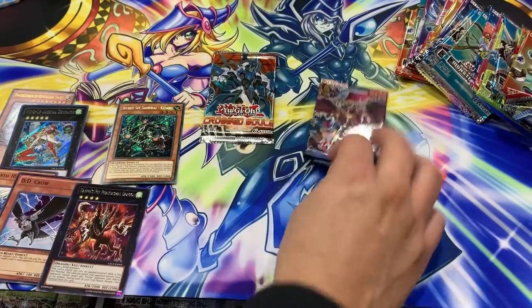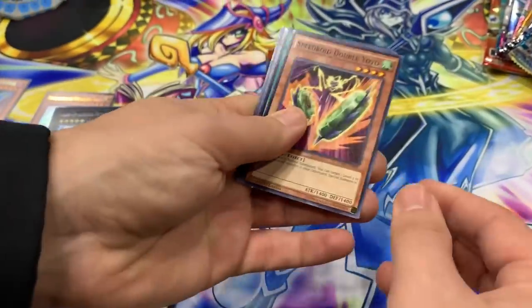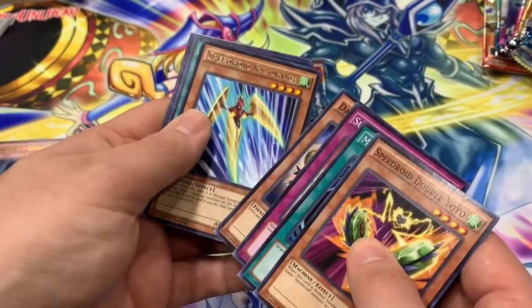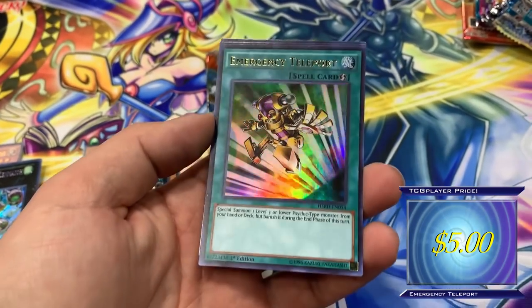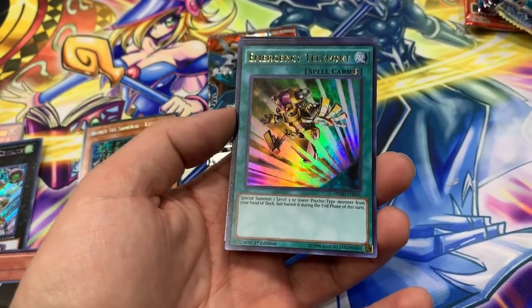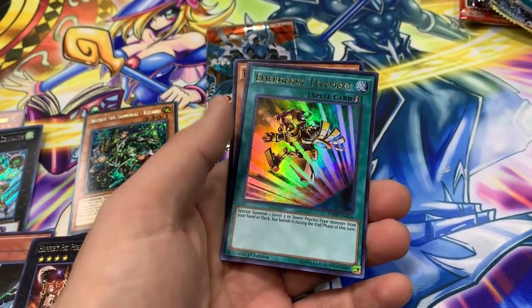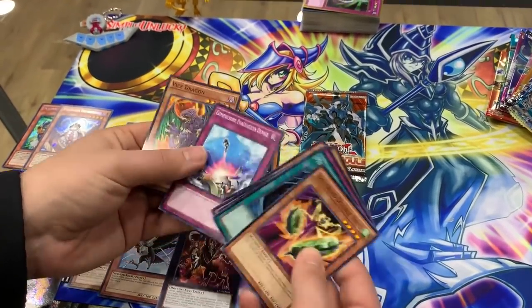Alright, High Speed Riders here we go! We're gonna pull the middle check card. Mystical Space Typhoon, Supercharge, Speed Roids — Emergency Teleport ultra rare! Oh baby, High Speed Riders — riding high, very cool! Red Resonator, Compulse, Mystical Space Typhoon stuff.